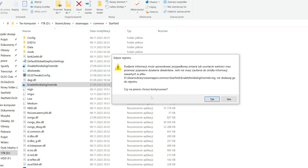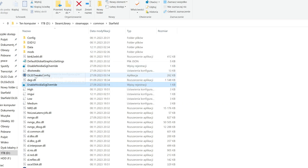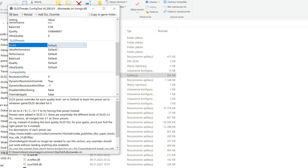Now click on 'Enable NVIDIA signature override' — yes, it's safe, it just allows this tool to force the DLSS settings we want. Open the DLSS Tweaks config, scroll to DLSS presets, and for all quality levels change it to F. Please don't try G because it will crash your game — it's a preset not officially working yet, at least in Starfield.